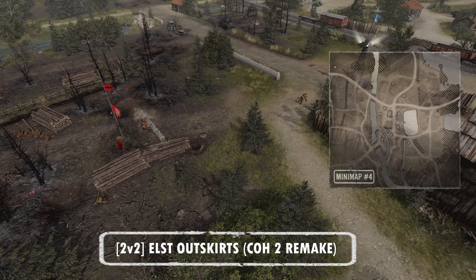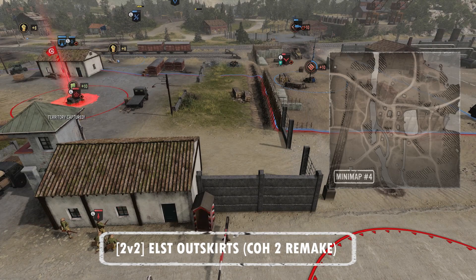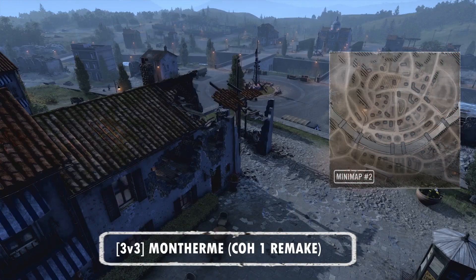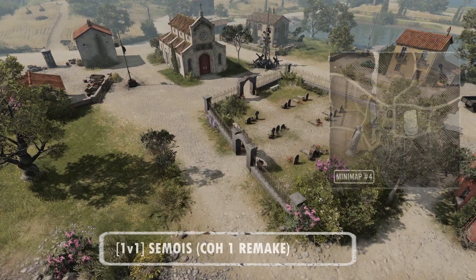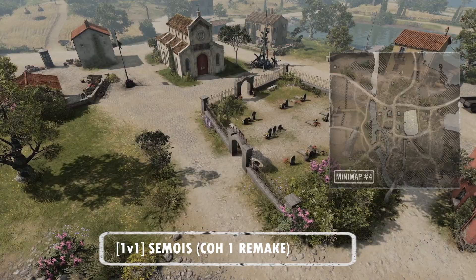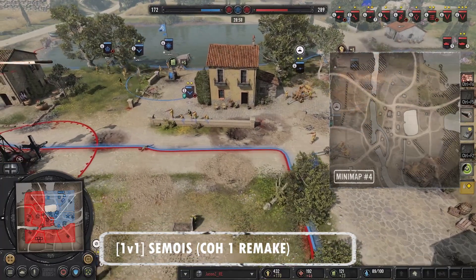The 2v2 favorite Elst Outskirts is returning to auto-match and skirmish. Players can look forward to the same great flanking gameplay and nail-biting matches, now in a decaying industrial Italian setting. For 3v3, CoH1 map Monthome has been restored to its former glory — close quarters fighting in the city will give way to more open battles along the riverside. We are also bringing back the 1v1 classic Semois, set in an idyllic Italian village with a competitive design, available in auto-match and skirmish.